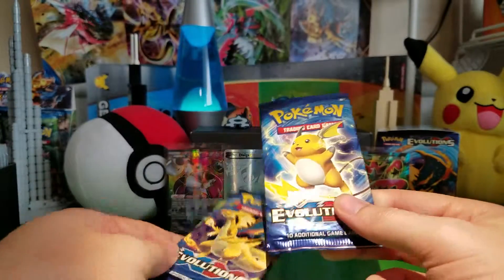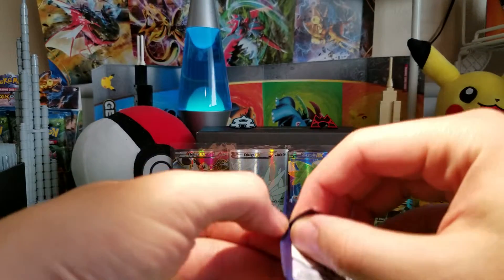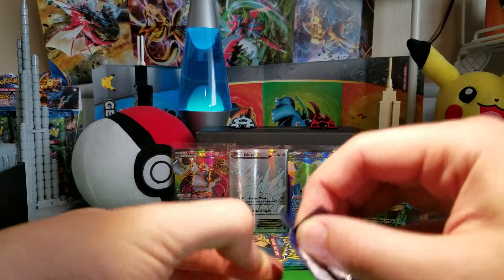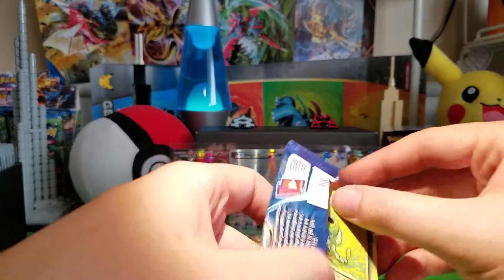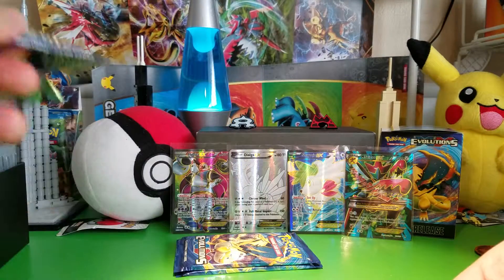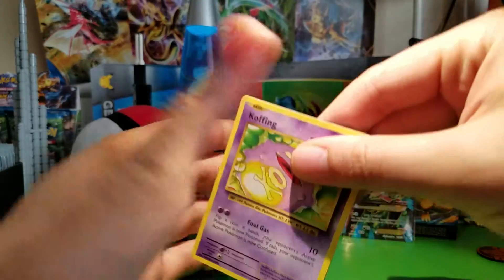I like Venusaur so I'll open him up last. I'm still not 100% sure what all is in this set - I still haven't looked at it. I've seen a little bit of it on YouTube and whatever I saw at the pre-release, so there's probably some stuff in here I'm not aware of. But the Machamp BREAK looks awesome - I would really like to pull that.